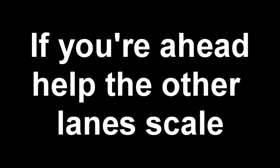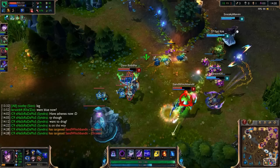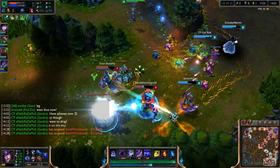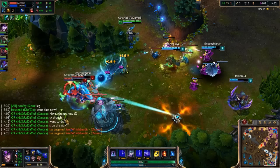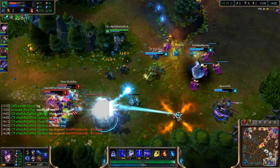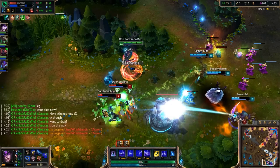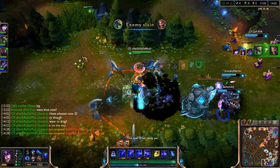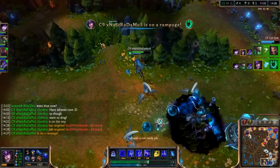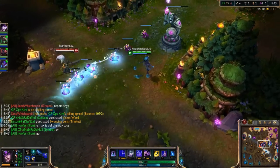The most important thing a mid laner can do is number one: win your lane obviously, but number two: go down bot and help your AD carry. Snowball top if you get the opportunity, but focus on the bot lane. BAM - I land the perfect stun, instantly W, and Draven's dead. I flash Q just in case Twitch is getting away, but Twitch's poison kills him off in the end. Just like that, Twitch got a kill and an assist and I got a kill. This game is starting to look like it's gonna be over.